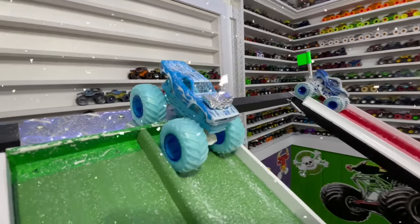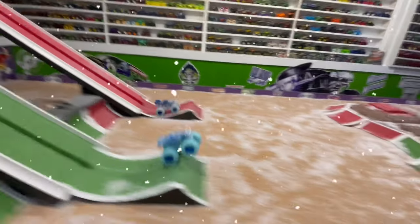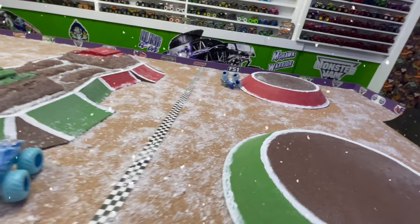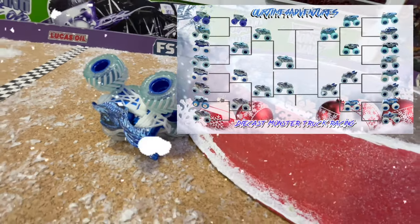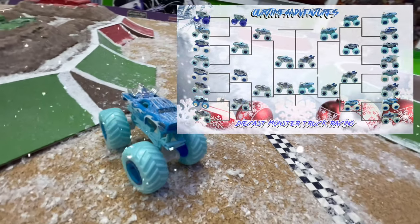Up next, we have Blizzard Roger Dodger taking on Ice Dragon. Green flag, and they're off — Roger Dodger so fast coming down the ramp, huge air, but he hits the jump and just stops. Dragon passes for the win. Some extremely bad luck for Roger Dodger in a huge crash, allowing Ice Dragon to pass for the win. Moving into the final round, Roger Dodger can still race one more time to see if he can secure third place in the tournament.